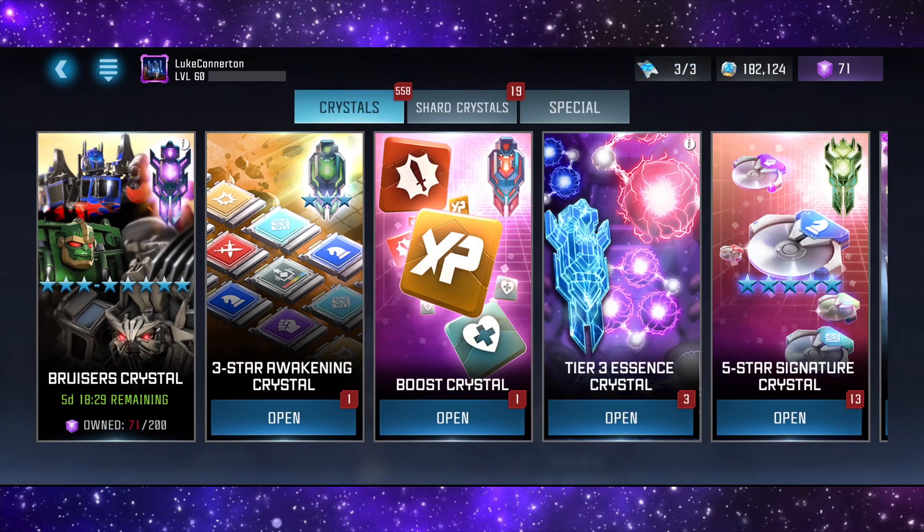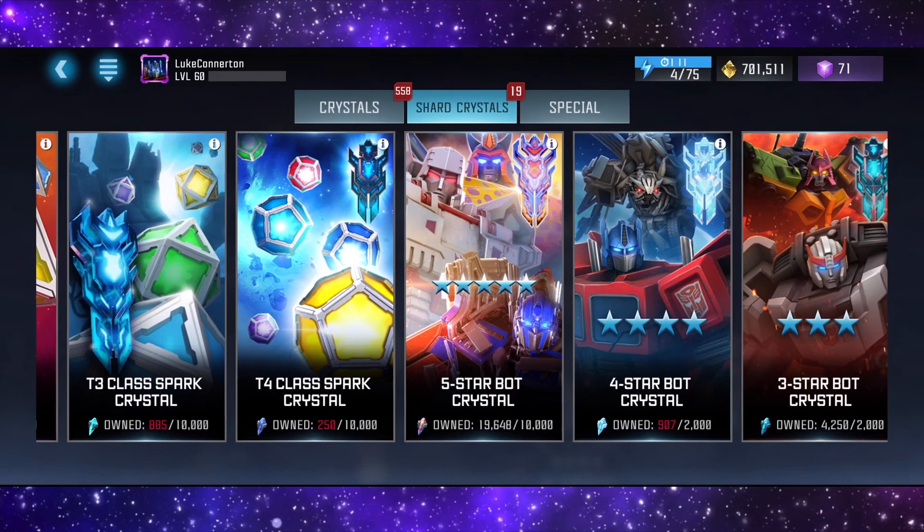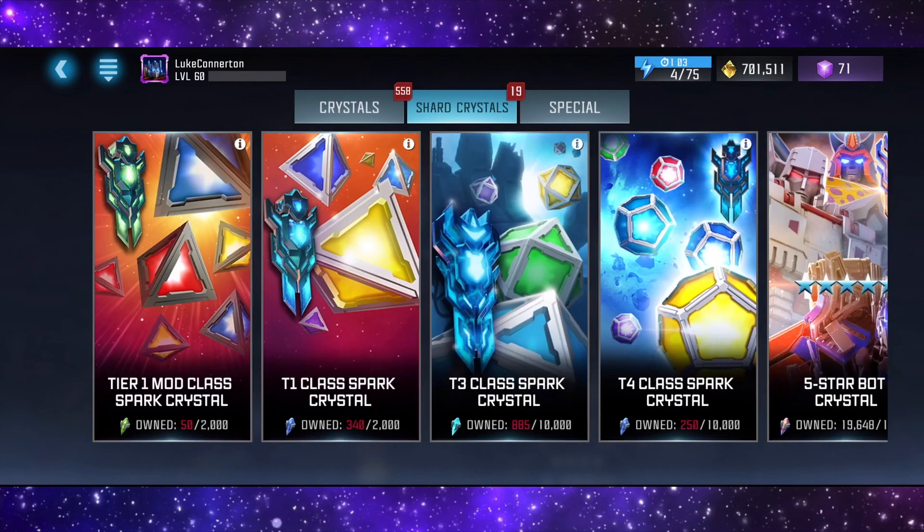What's going on guys, Luke here again, welcome back to another Transformers Forged to Fight video. In this video we're going to be opening around 500 crystals. I'm not going to be opening every crystal I have - I'm going to be opening a lot but some of them I want to save, including the five stars, because hopefully if I get some four star boxes in this video, I'll be able to get enough five star shards to open two five stars.